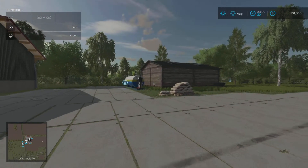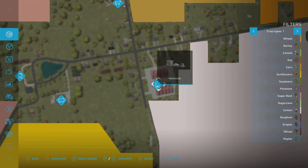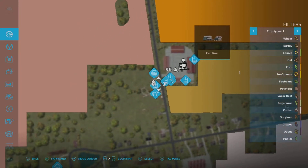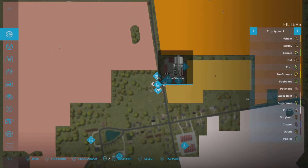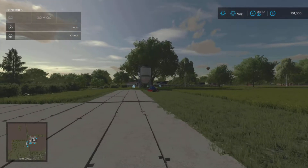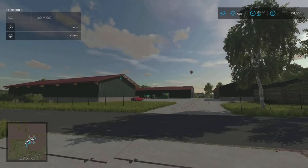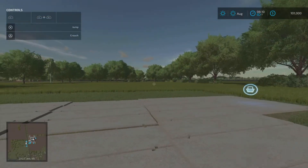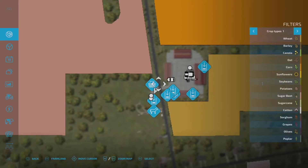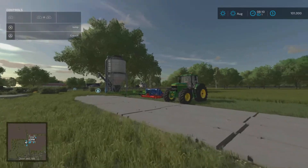You have a couple of buy points on this map - a buy point for herbicide, a buy point for fertilizer, and for lime. The shop is just over the street here. If you're resetting anything - let's reset this tractor - bam, back to the shop.